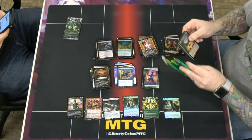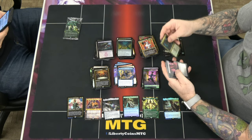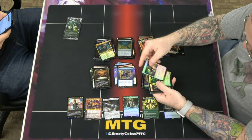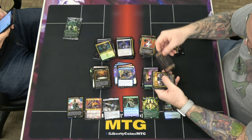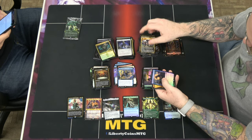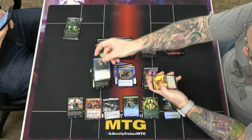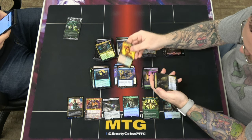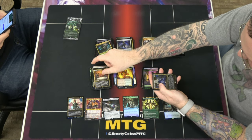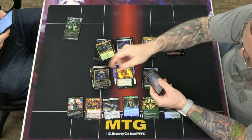Last pack! A foil Cabaretti Charm — my four charms. Wiretapping, Jolene the Plunder Queen, an Avon Heart Stabber, Maestros Ascendancy, and a foil Obscura Ascendancy.